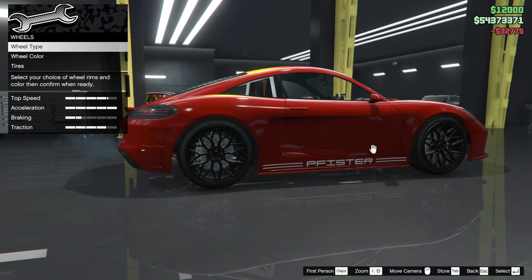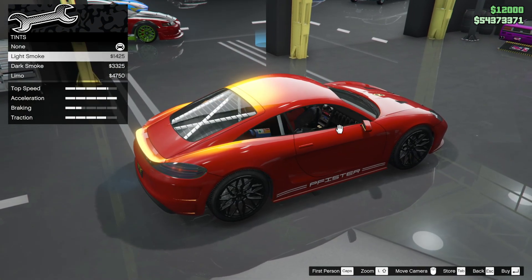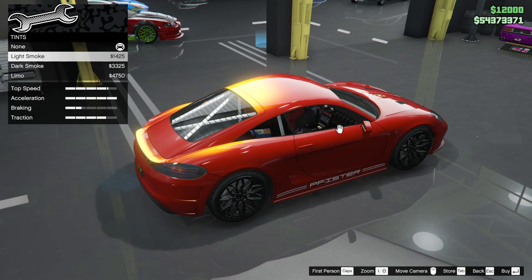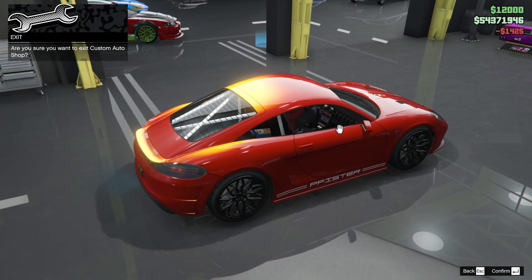I'm going to change it to Forge Star because it's even more black than normal. Windows — we could actually tint them out. It is a race build so I don't generally tint out the windows for race builds, but let's go for light smoke.